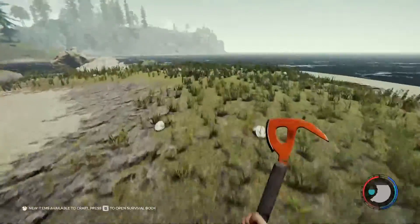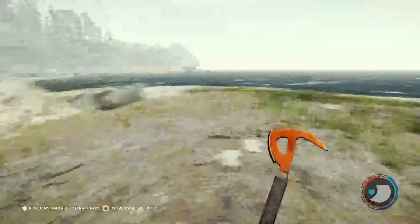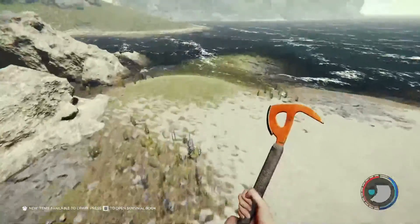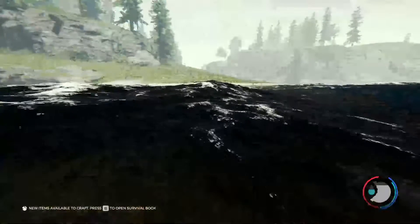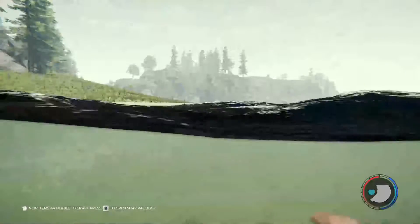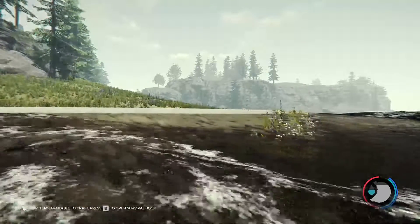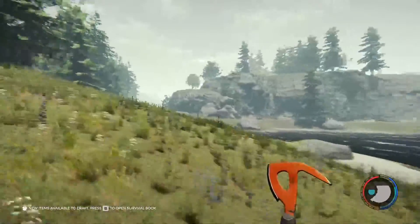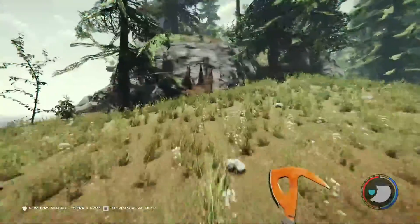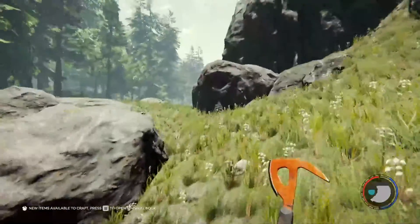I'd heard a really safe way of making a base is actually making one on an island and building a raft to just cart resources back and forth. That seems super overkill to me. Hey, guys - I really like the look of that cliff face right there. Doesn't that cliff face look good? Can we scale the mountain? I think we might have already found where we're going to hang out.